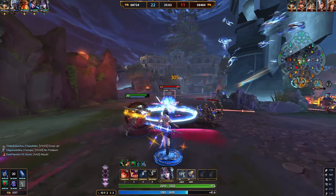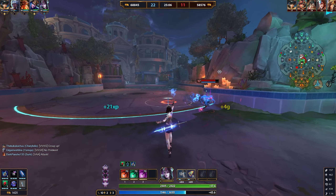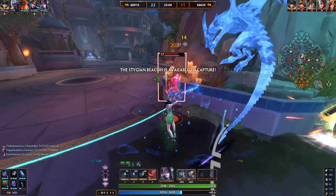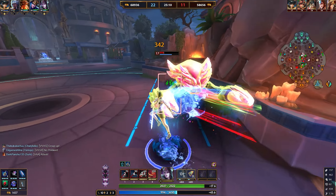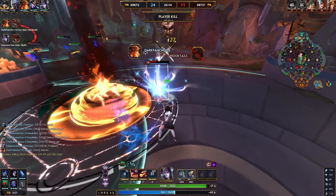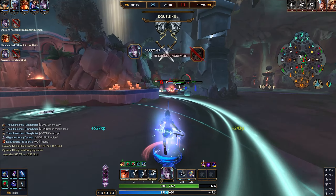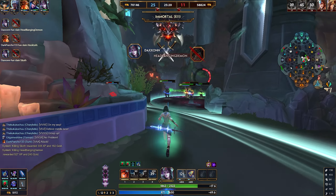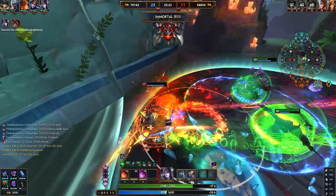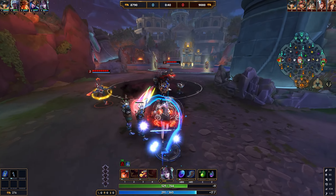Going after this Charybdis — even with her third ability we should be able to catch up. I'll auto attack, use the ultimate, and that should be enough to kill her. Moonlan is on the way but we do a lot of damage with this build — auto attacking in between every single ability. Turn onto the Athena and it should be a pretty easy team fight.